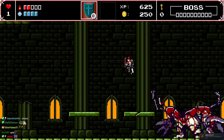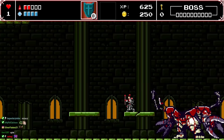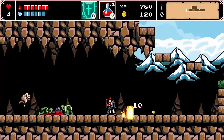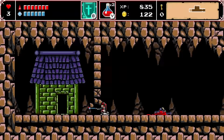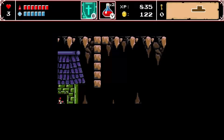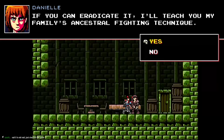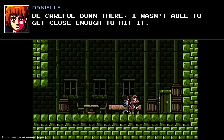We found one of the gem things for the gate — four more to go. We've been to the left. An NPC named Danielle mentions a huge monster in her basement that she can't damage, and offers to teach her family's ancestral fighting technique if we eradicate it. We're skeptical about why she doesn't just use the technique herself.